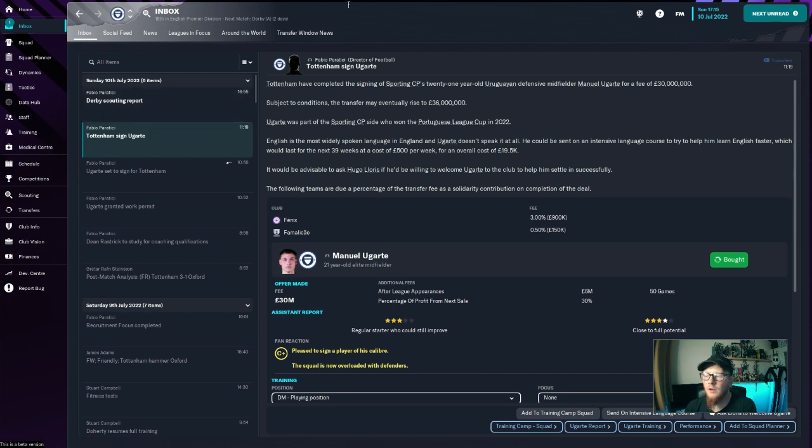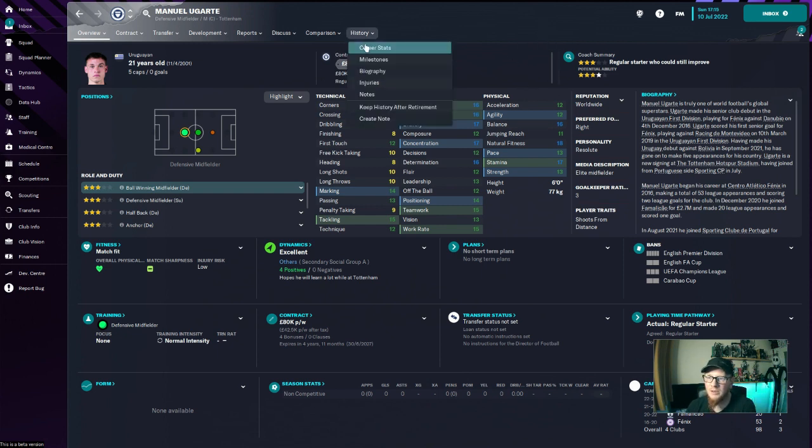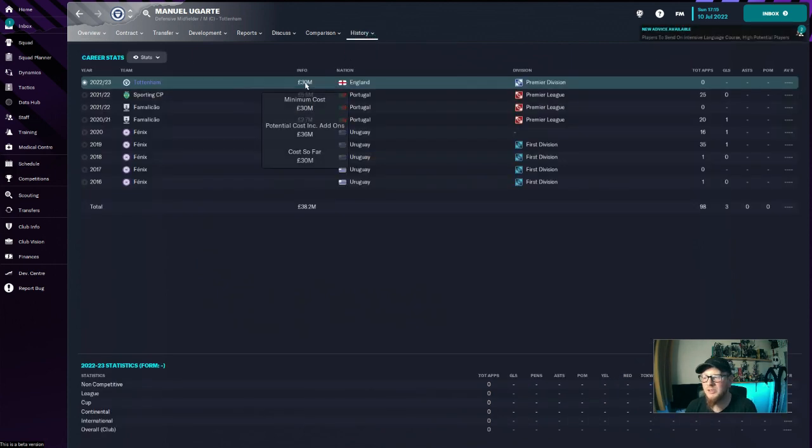The first player through the door under our regime is a midfielder — it is Manuel Ugarte. He can play in defensive midfield and central midfield. He's a 21-year-old, three-star current ability, four-star potential, and he looks absolutely fantastic. Tackling of 16, he's going to hold up well in the positions we need him. A little bit disappointing on the passing at 13, but he's 21 and we can improve that. Mental stats are absolutely fantastic — nothing below 12. Physical attributes are only going to get better at his age. He's cost us £30 million, with £10 million now and £20 million on the Never Never.